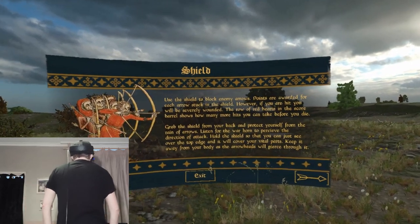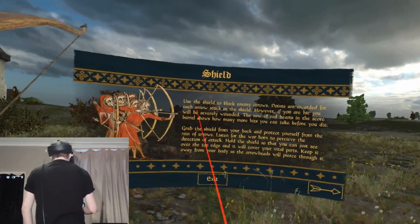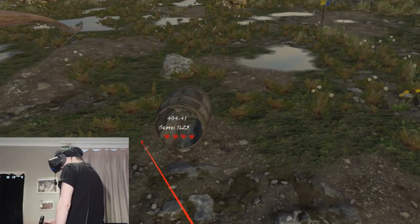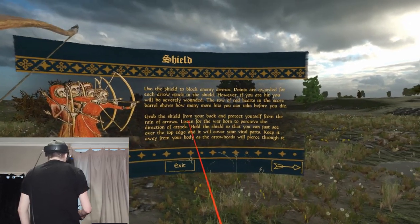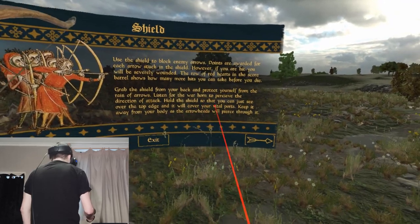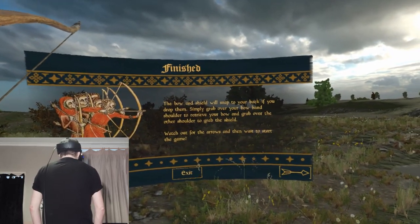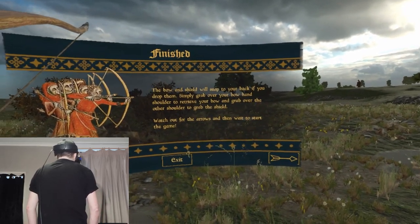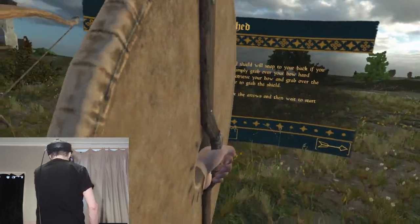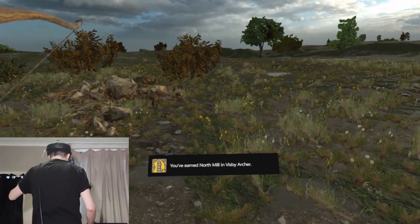Shield tutorial: use the shield to block enemy arrows. Points are awarded for each arrow stuck in your shield, however if you are hit you will be severely wounded. The row of red hearts in the score shows how many hits you can take before you die — I've got four lives. Grab the shield from your back and protect yourself. The shield will snap to your back if you drop it — grab over your bow-hand shoulder to receive your bow, and grab over the other shoulder for the shield. Over my right shoulder is my shield. I've earned an achievement!